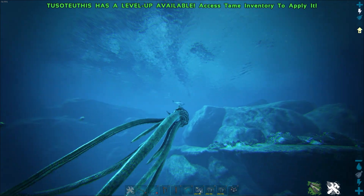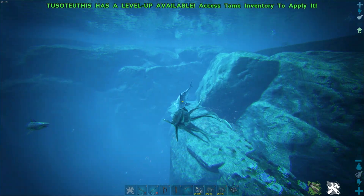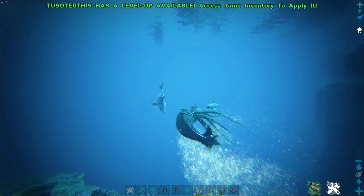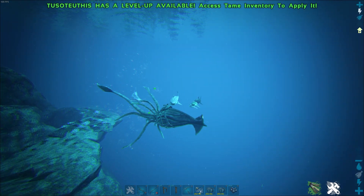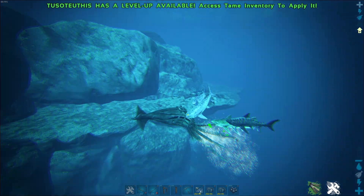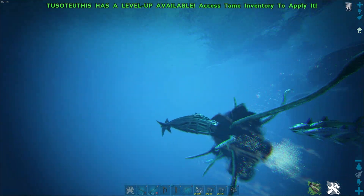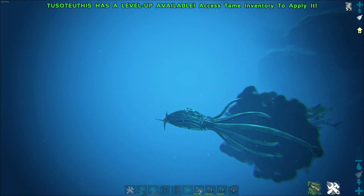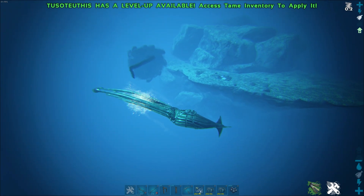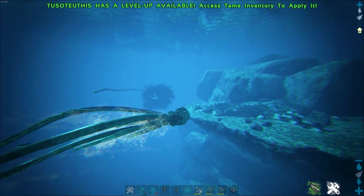Besides that, the Tuso has a huge range. As you've seen with the grab, on the left mouse button we just have a slap — AOE damage, so you're dealing tons of damage to multiple targets. And if you press C, you will make an ink cloud that makes creatures behind you lose track of you. The Megalodon stopped chasing me. Also a very useful skill, though after some time the ink will be gone and they will start chasing you again — great for an emergency escape.